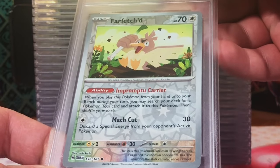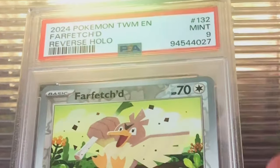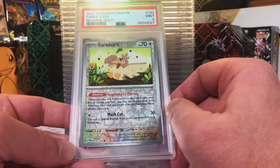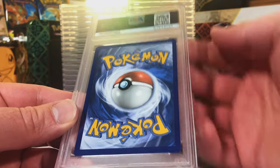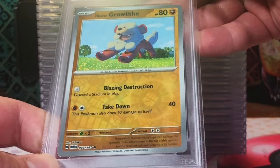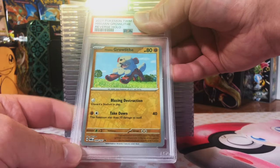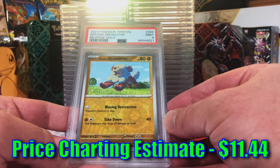Reverse Holo Farfetch'd Uncommon - I'm going to guess a 9. Mint 9. Let's go for 9s and 10s only. These are all packed fresh, so don't worry - we got plenty of heavy hitters in here too. Reverse Holo Hisuian Growlithe, Common. This is going to be a 9. Mint 9! 9s and 10s, we're keeping it going.